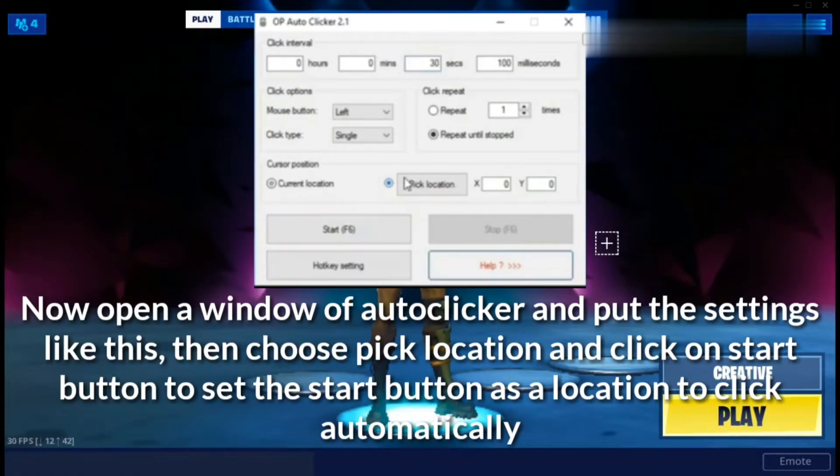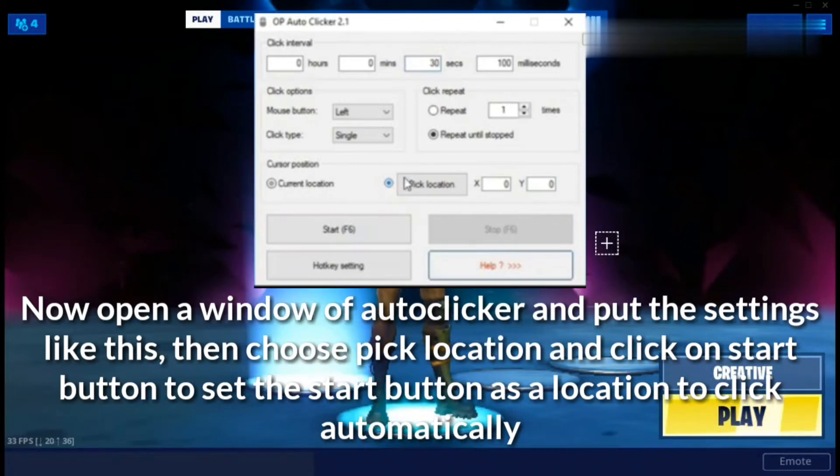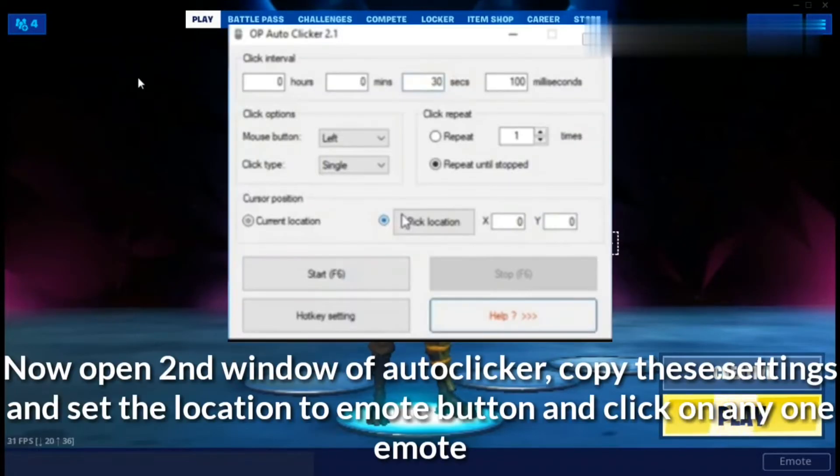Now open the OP Auto Clicker window and put in these settings. Then choose "Pick Location" and click on the Start button to set the Start button as the location to click automatically after a specific interval of time. Now open a second window of OP Auto Clicker without closing the first one.